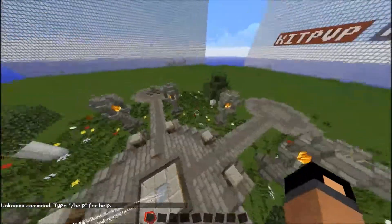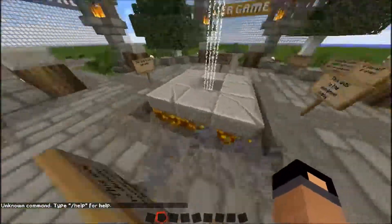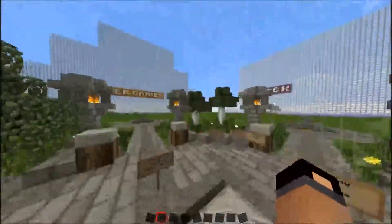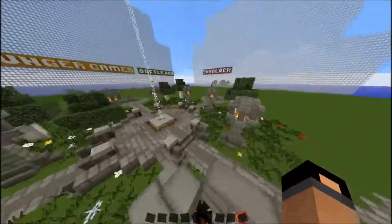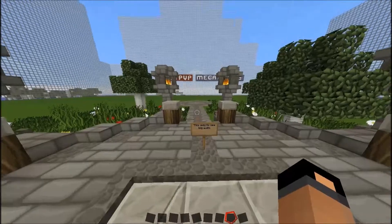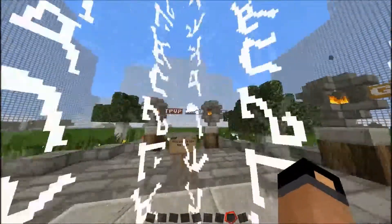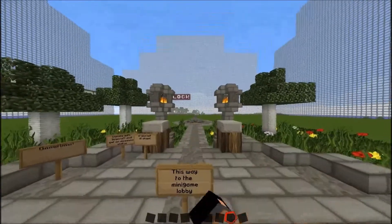You see those weird spots of light on the water down there? I'm fixing that. I actually want to show you guys this with GLSL shaders. So when you first spawn you'll be here — you'll have the options: this way is for Walls, Mega Walls over there, and this is going to be the minigame lobby.